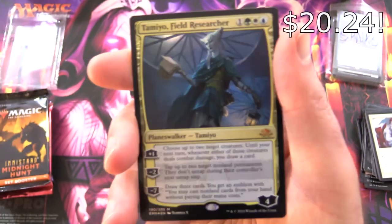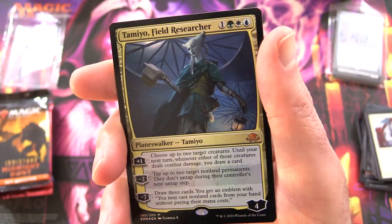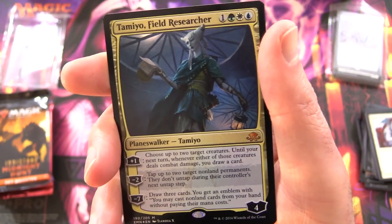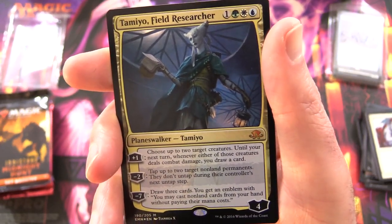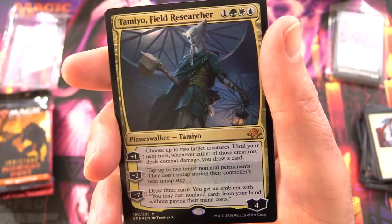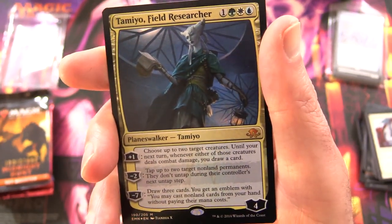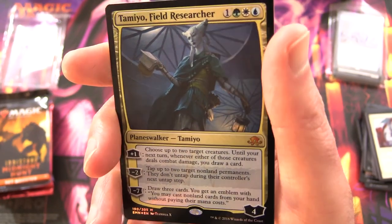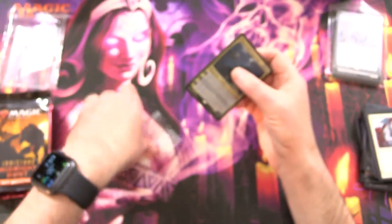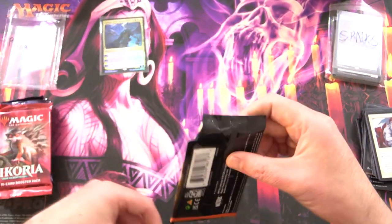The foil is Tamiyo Field Researcher — Planeswalker Tamiyo, 4 loyalty for 4. This is from Eldritch Moon — it's a Mythic. Plus 1: choose up to 2 target creatures; until your next turn, whenever either of those creatures deals combat damage, you draw a card. Minus 2: tap up to 2 target non-land permanents — they don't untap during their controller's next untap step. Minus 7: draw 3 cards, and you get an emblem — you may cast non-land cards from your hand without paying their mana costs. That is awesomeness! Love the foiling on that one as well.